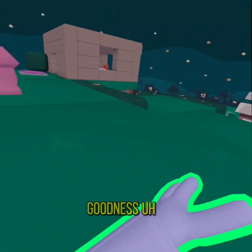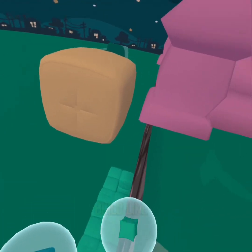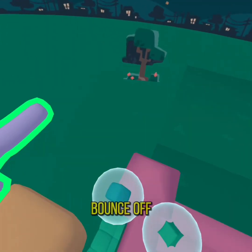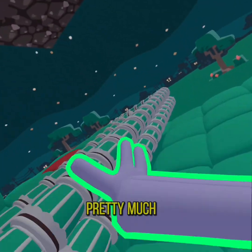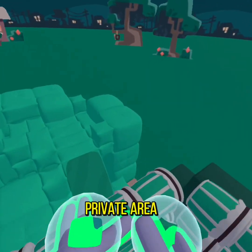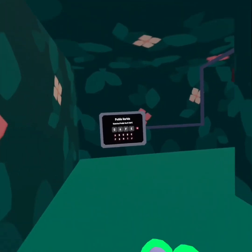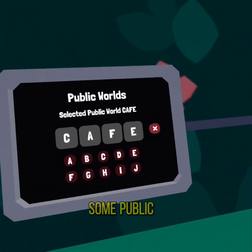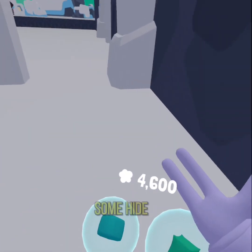Thank goodness — there's a bouncy castle, and I was gonna build like a little wall here so you don't bounce off the edge, but it's fine. And I think that's pretty much it for my little private area — that's so sus — my private world.